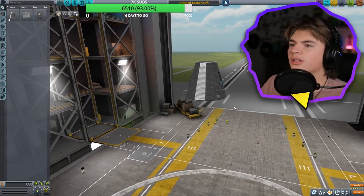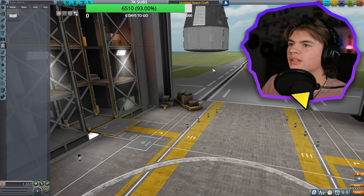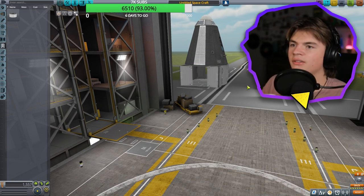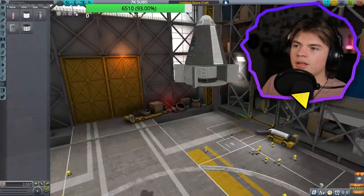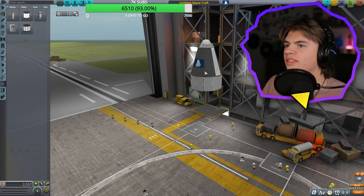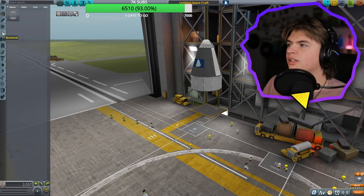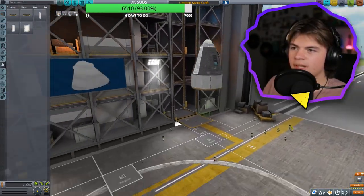I want to do a manned mission, so we're going to have to start with the command pod. What I found to be good is I used this service bay, and then inside of it you can put the experiment storage unit, so that I can put the stuff I need in there. We know that this needs to come back into the atmosphere, so I'm going to use a heat shield here. This is going to be what actually comes back to Kerbin.